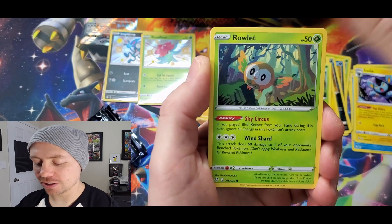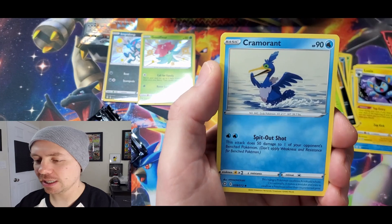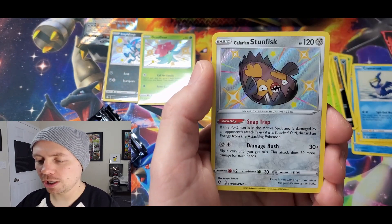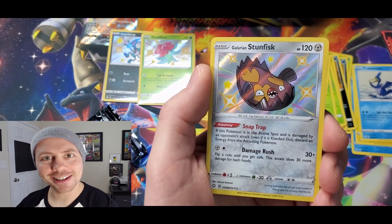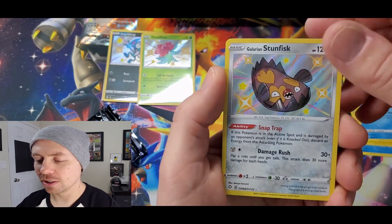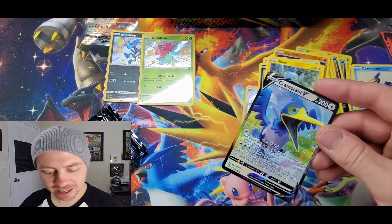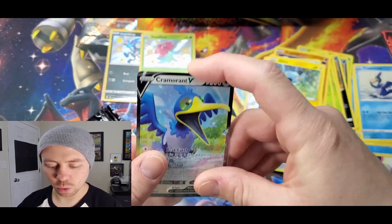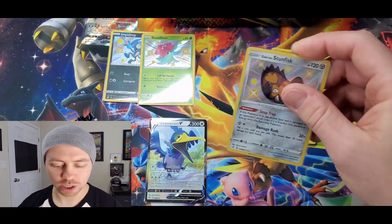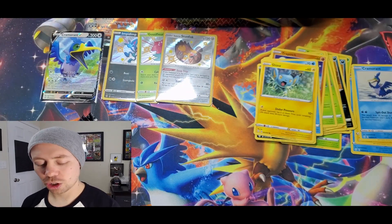Next up here we've got Ralts, Trapinch, Buizel, Koffing, Shinx, Psychic Energy, Cramorant, Rusted Sword, Gym Trainer. Would you look at that — Shiny Galarian Stunfisk! Oh my goodness. Followed by a Cramorant V from the Cramorant V-Tin. Wow. Three for three, and we are halfway there, my friends.